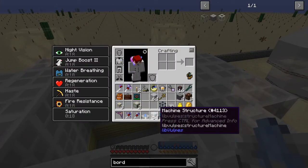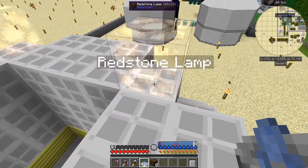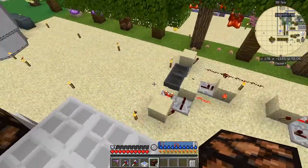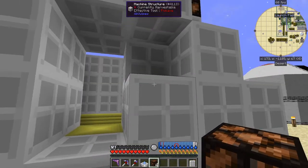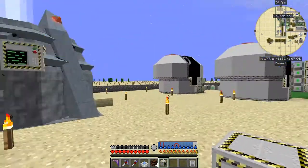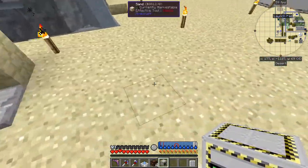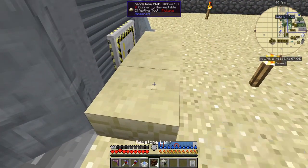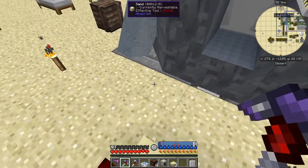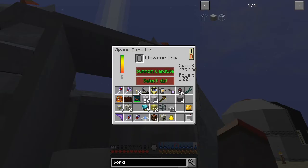The penultimate layer is just four machine structure blocks. For the top layer we need four redstone lamps to finish this off. The last thing to place is the space elevator block - right-click it and now it forms. Looking at it from further away, you can see a column going up and down where the elevator will come. I put an entrance here because in the earlier version the column would have been placed on the wrong side. You can simply walk into it.